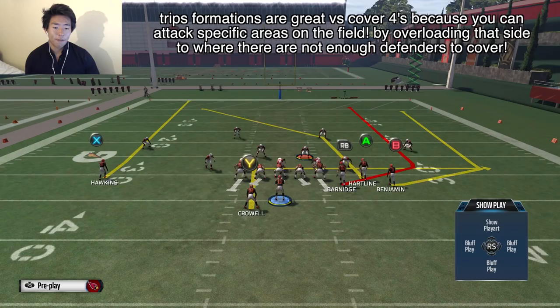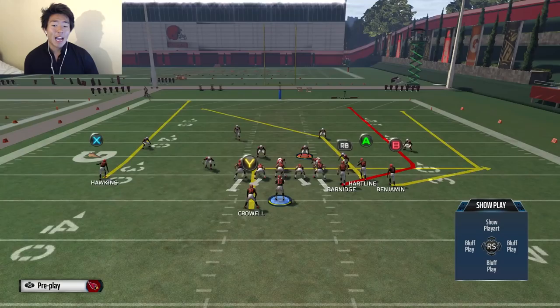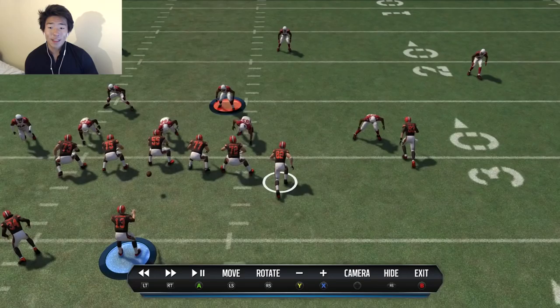There are too many players on one side of the field. We could probably throw to the inside too. You attack underneath before the deep zones — that's the key with cover four. We're going to go with the same play and throw it deep, but if you wait too long, look — it's Patrick Peterson. It works in any concept, not just streaks on one side. As long as you overflow a side, it'll work. Cover four — attack before the deep zone. Then we'll go to fullback dives.